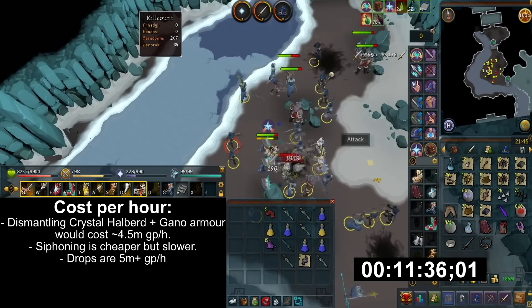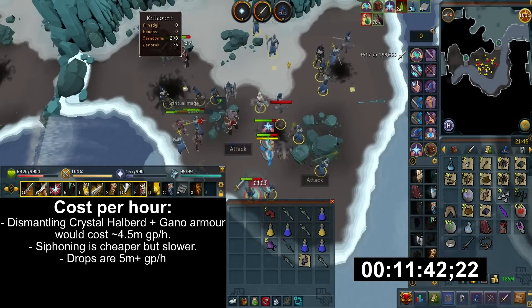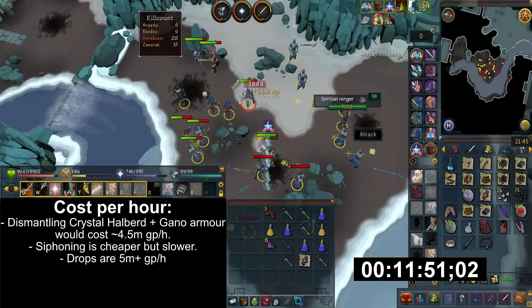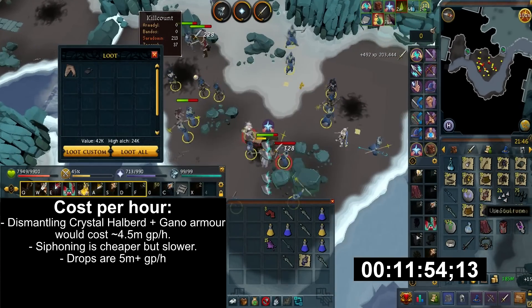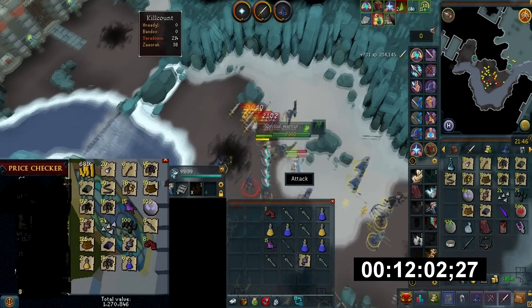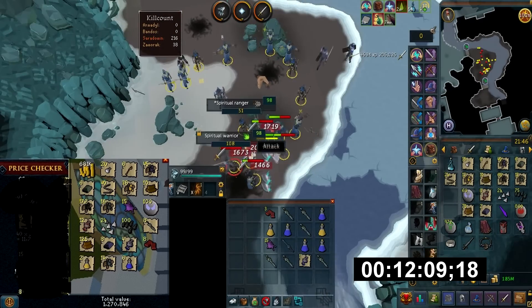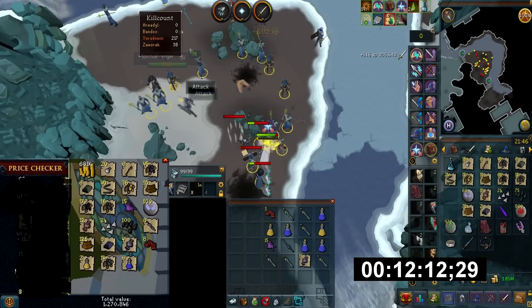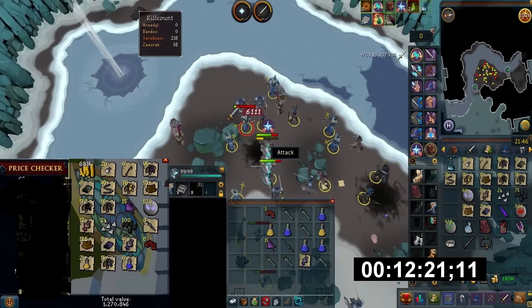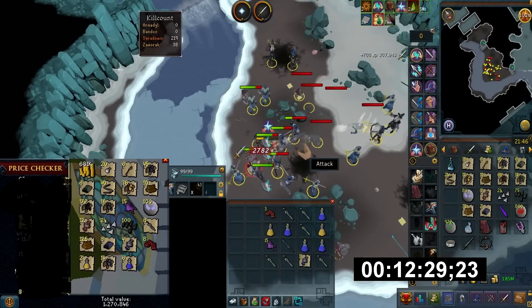The cost per hour depends on whether you're siphoning or dismantling and what tier weapons or armor you're using — prices change a lot so this may vary. If you're dismantling crystal halberd and ganodermic armor, it will cost you about 4.5 mil an hour. The huge portion of the cost is from ganodermic body. But these drops add up to well over 5 mil an hour, so you can expect a very marginal loss — sometimes a profit actually. I was able to profit even when ganodermic flakes and crystal weapon seeds were at their peaks. If you're siphoning, it's much cheaper, as you only have to pay for the cost of the siphon.